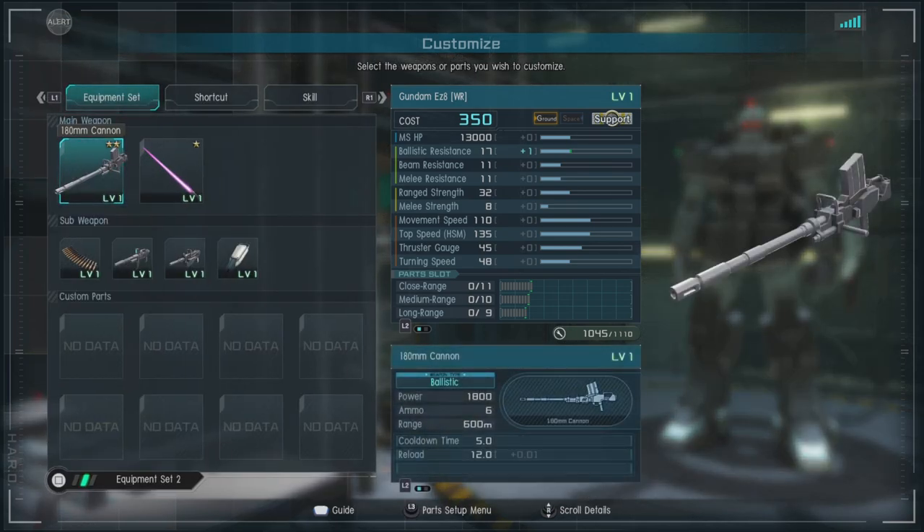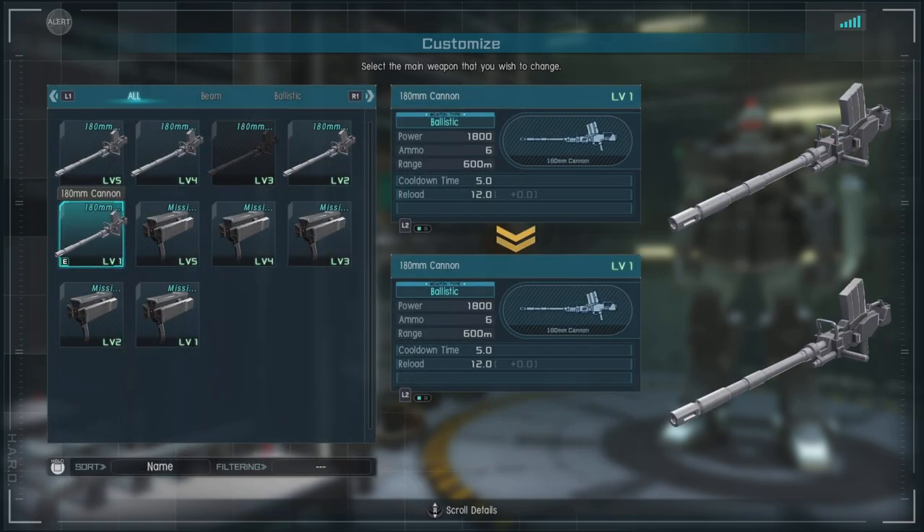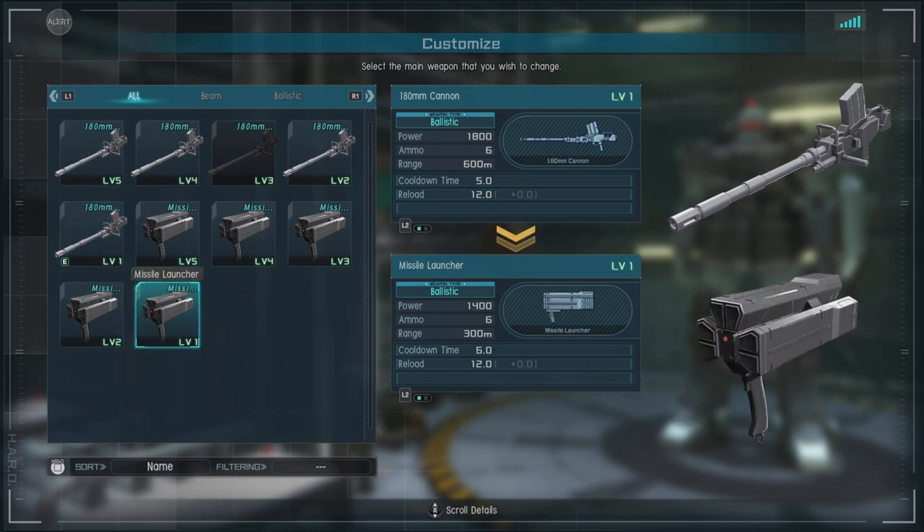For equipment we do have an option in the range department. We have the 180mm cannon, which I think is pretty good — it staggers, has good range, and does decent damage — but you could also take the missile launcher. It has half the range, does pretty comparable damage, and about the same amount of ammo.